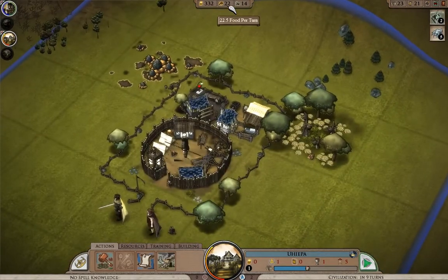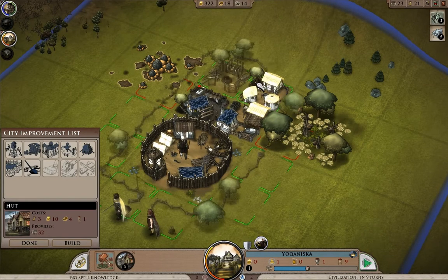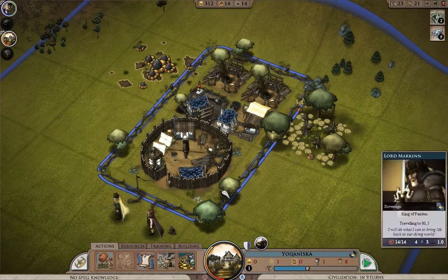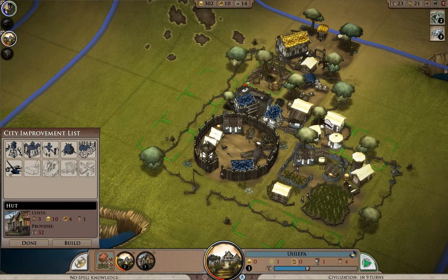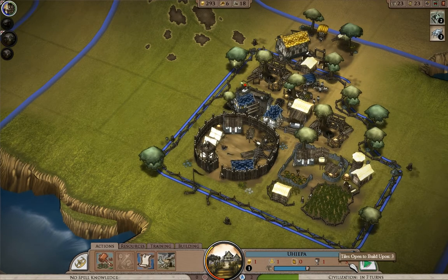I have 22 food provided by that farm, so I can go ahead and start building houses. Hut, hut. I'll build a merchant when those houses are done. I'll come over here and build some houses. If you look down at the bottom right, you can see that this town — my second one — has got three tiles left that I can build on.